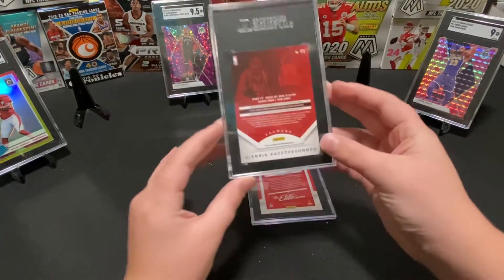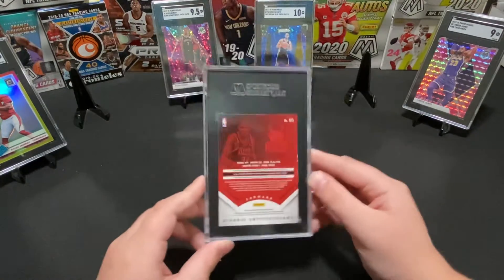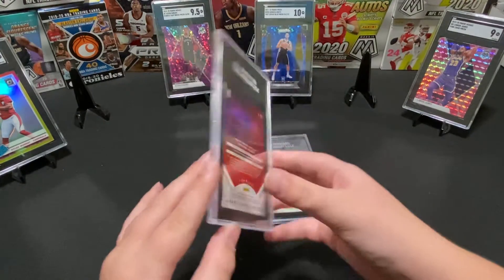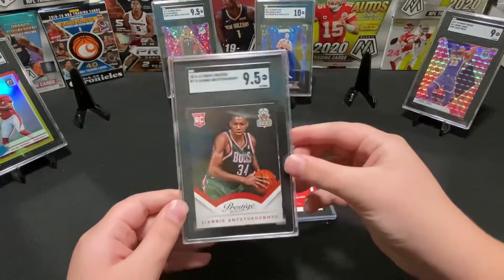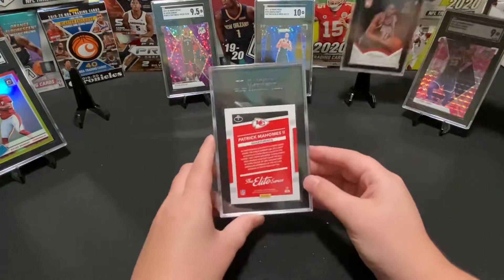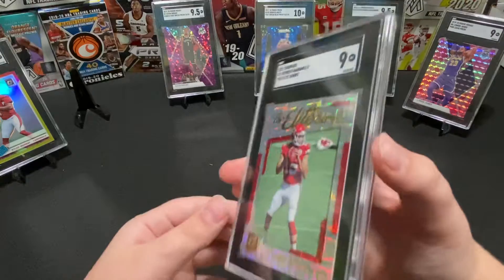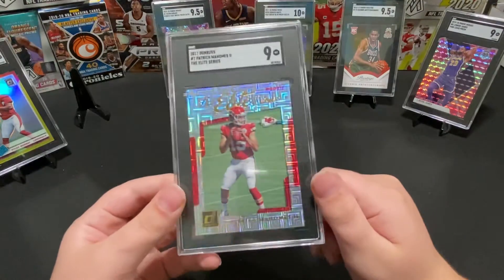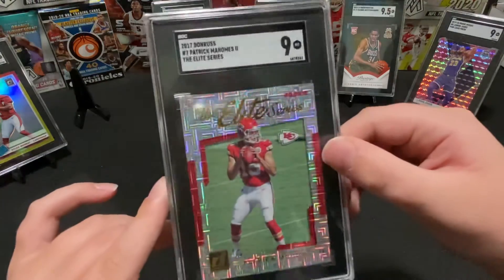Next one is a Giannis rookie — probably the best one out of all my cards if I had to say. This one got a 9.5 — it's from Prestige. Solid card. And then the Mahomes rookie — Elite series — this one scored a 9. I'm happy with this card, I like it, maybe could have got a 9.5.